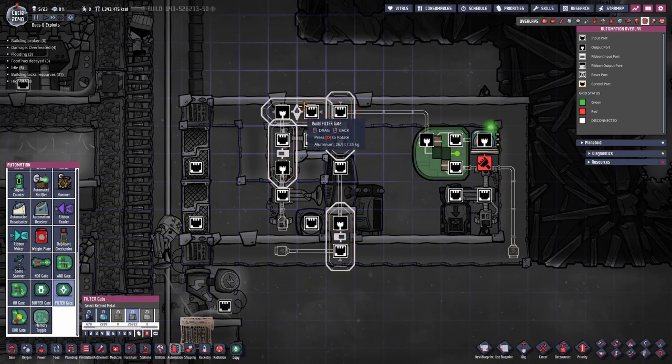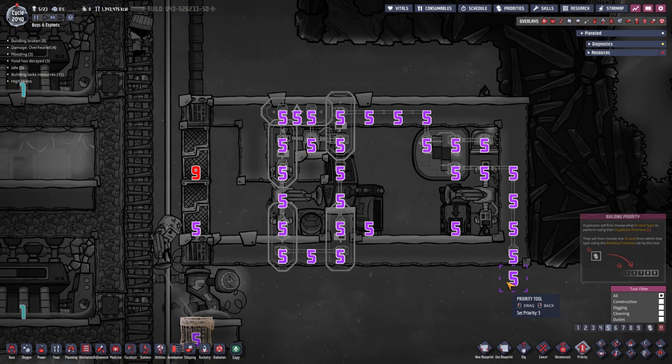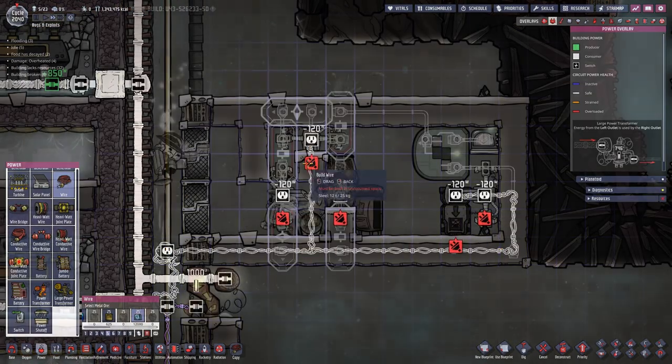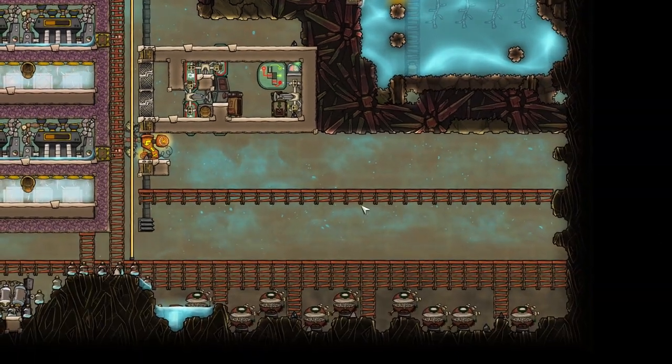The timer sensor and a few buffer and filter gates I'm going to add right now are just there to shut on and off different parts of this setup in the right order for the seed duplication to work properly. Starting with the buffer gates, then adding the filter gates. The priorities for this setup are really crucial: the farmost conveyor loader needs to be set to 1, the storage bin to 2, and the dispenser to 3. Nothing special for the power is needed.